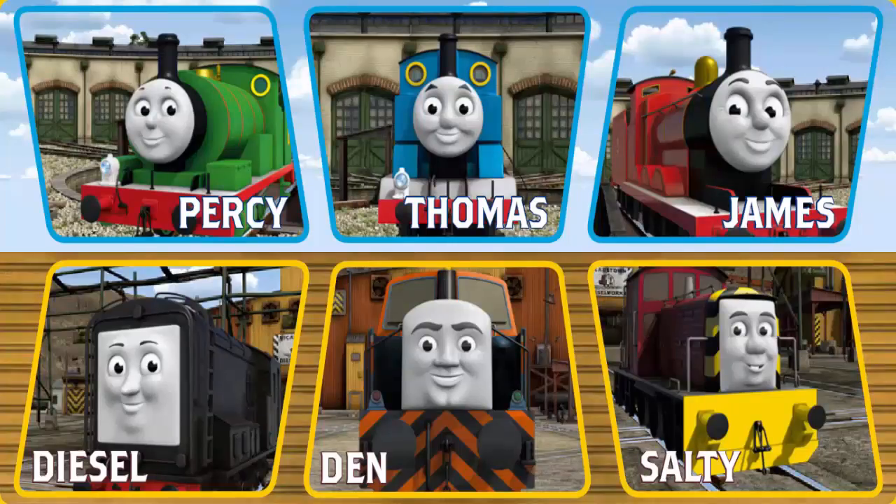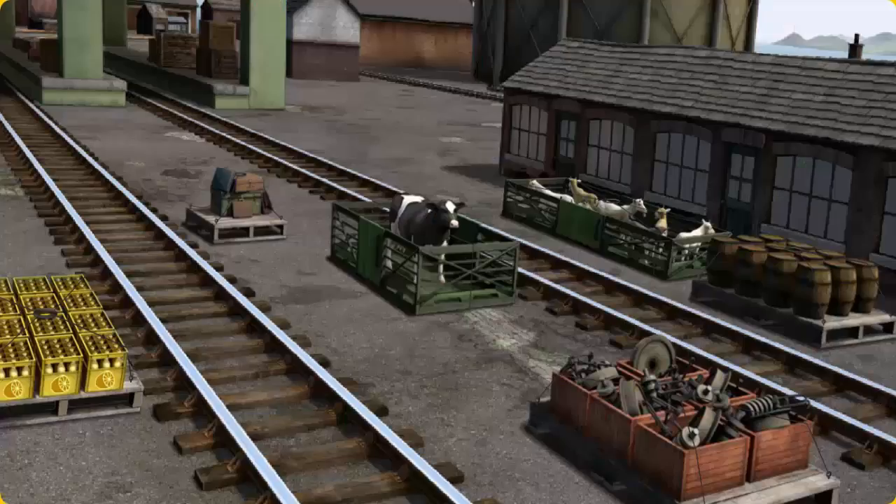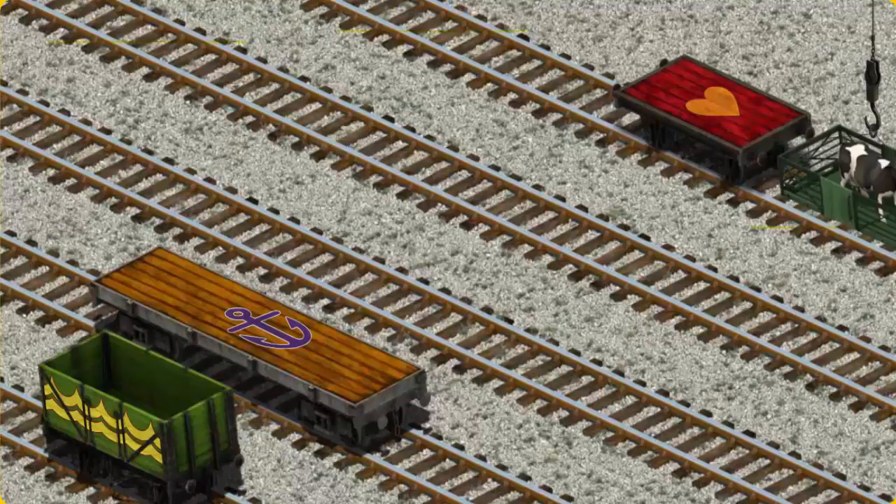Play again. It's a busy day at Brendam Docks. Thomas and his friends have many deliveries to make. Choose who will make the next delivery. Thomas must deliver the cow to Farmer McCall's farm. Help Cranky find the cow. Let's lift and load. Now the cargo must be loaded. Show Cranky where the red flatbed with the heart is.